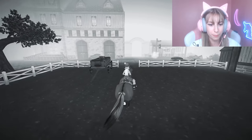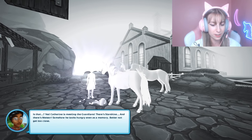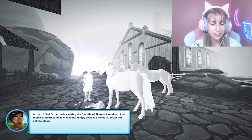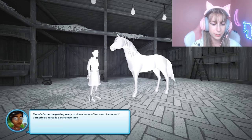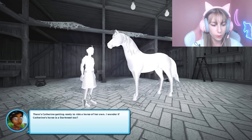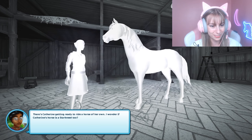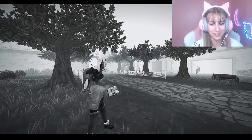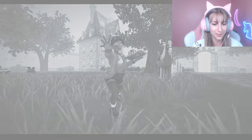Here's the next memory — Katherine is meeting the guardians. There's Starshine and there's Meteor; somehow he looks hungry even as a memory. In the stables there's Katherine getting a horse of her own. The memory is now complete and we're going back to present time.